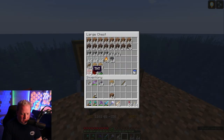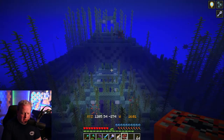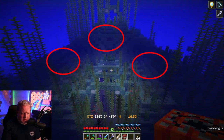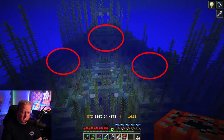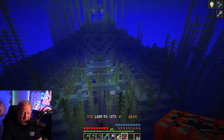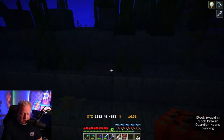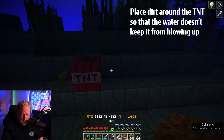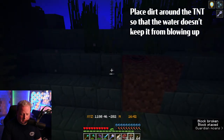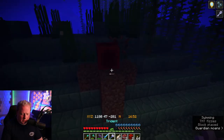The first thing we're going to do is take out the elder guardians, and for that you're going to need dirt, redstone, and TNT. Once you've made it over here you'll see the three spots where the elder guardians hang out. You have to get rid of them because they give you mining fatigue, which makes it exceedingly hard to build this. Drop the TNT down, put dirt around the TNT, add redstone on top, and it will blow a hole into the side.